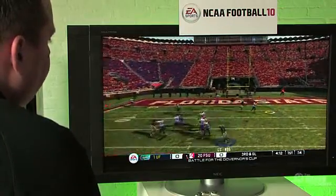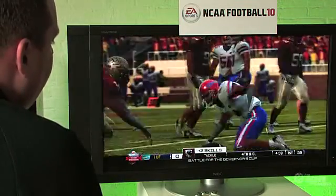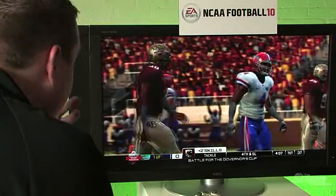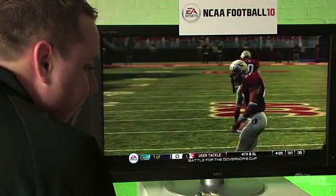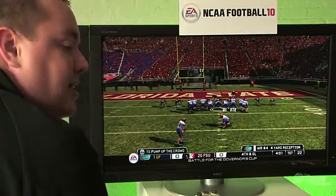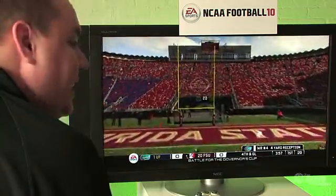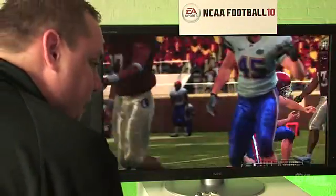In addition to those things, I can set up and key in on a specific receiver. So if a team has one receiver that's giving me trouble, I can key on him and the defense will all take notice and flow towards his side. If you're in zone coverage, the zones will be geared towards making sure he is the most covered receiver on the field.